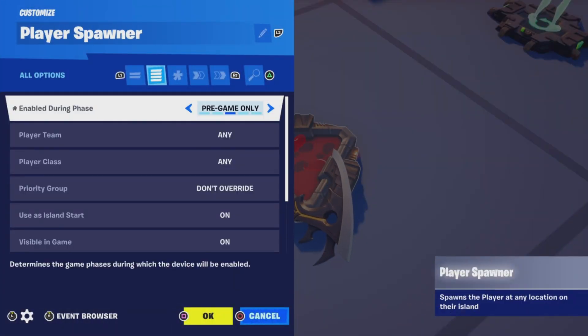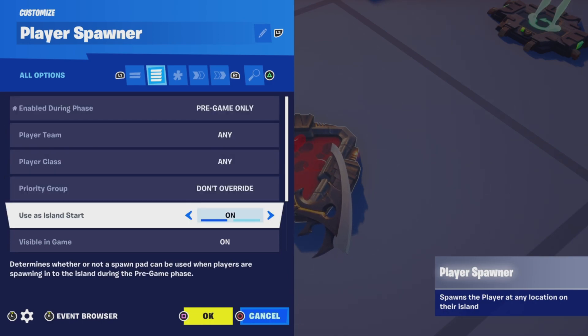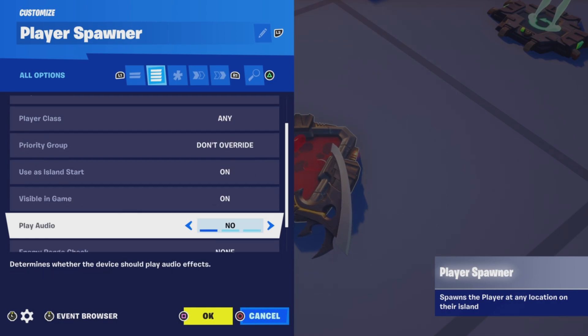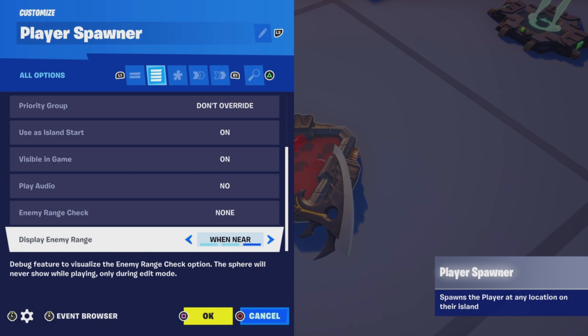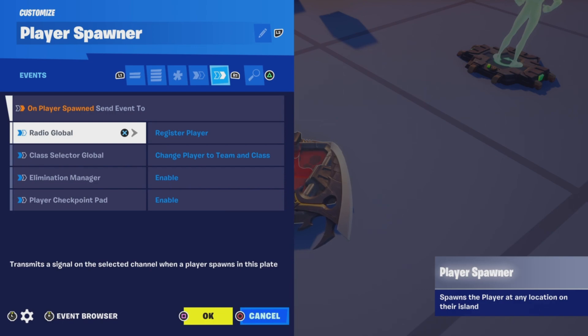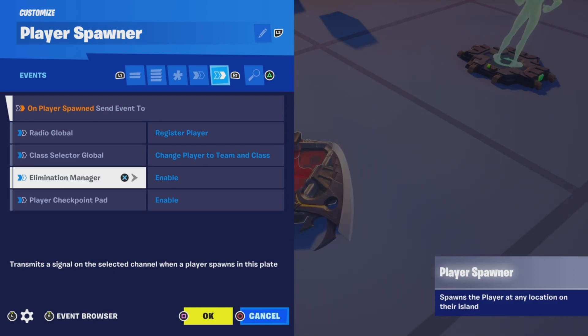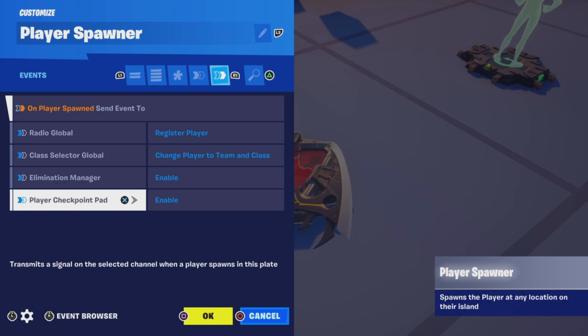I have it set to pregame only, player team any, player class any, no priority group. I am using this as island start. It's visible for tutorial purposes. There are no functions. For events, we have them registered to the global radio. This basically means they're going to be switched to the global class. It's going to enable the Elimination Manager and enable the checkpoint pad.